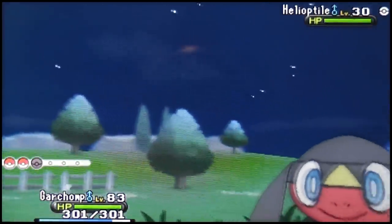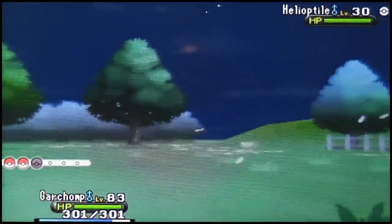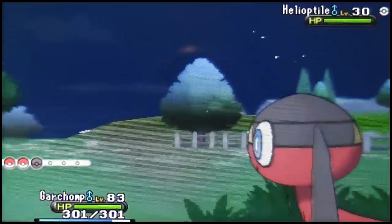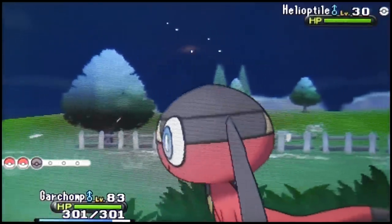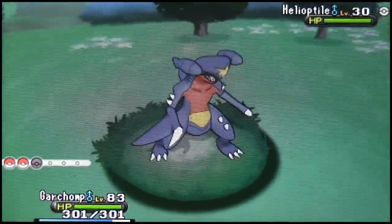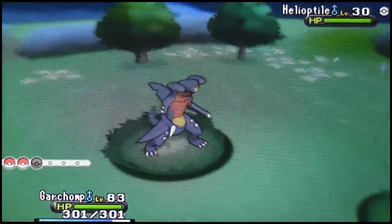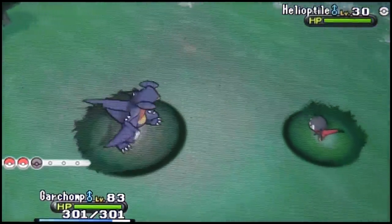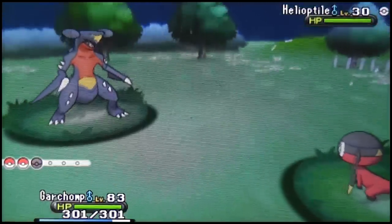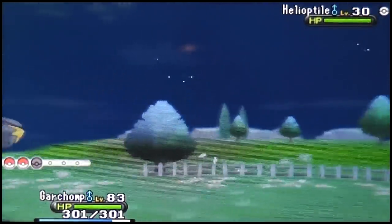So without further ado, let's go ahead and continue the catch. I'd like to take a quick look at Serebii.net because I'm not sure if this guy knows some kind of move that can make me lose this shiny. Okay, so he has Parabolic Charge, Razor Wind, Quick Attack, and Mud Slap. Apparently he doesn't have any recoil or self-damage inducing move, so that's very good.